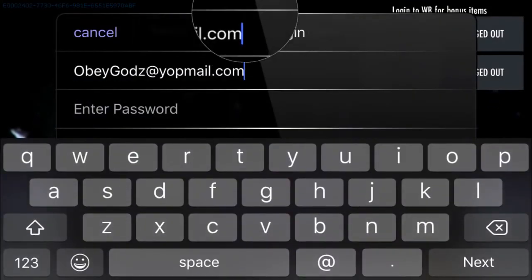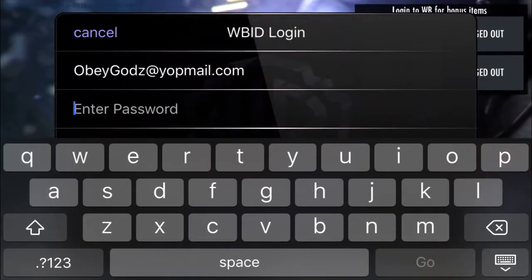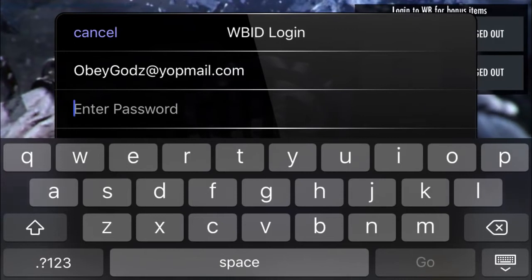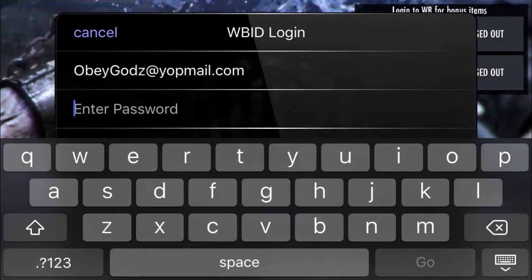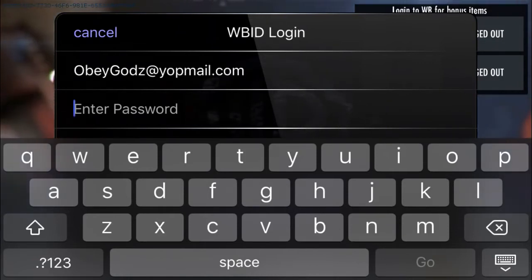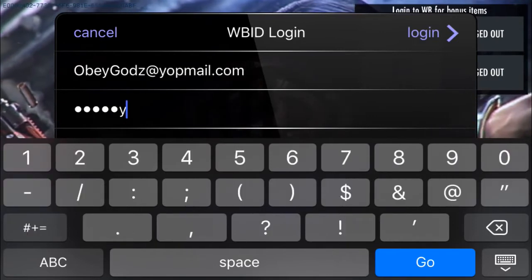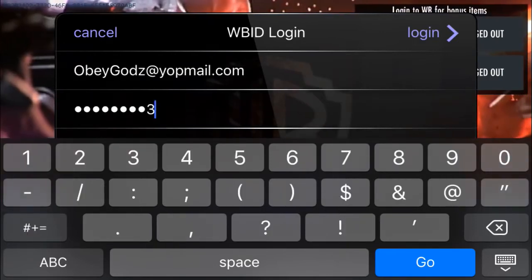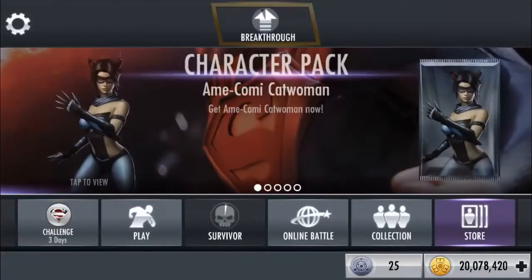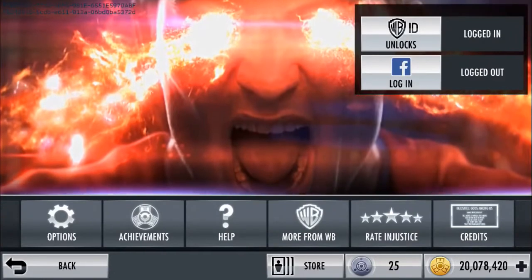I'm gonna show you guys the email and password. Here's the email: obeygods at yourmail.com. I'm probably going to change the password after, but I'll show you guys now. The password is Q-W-E-R-T-Y-1-2-3. Log in and there you go — once you log in you have everything I just showed you.